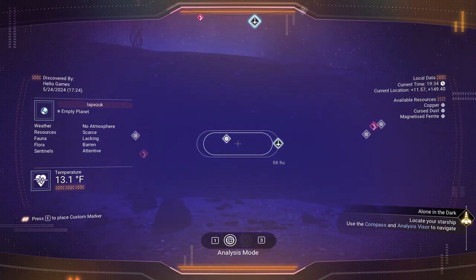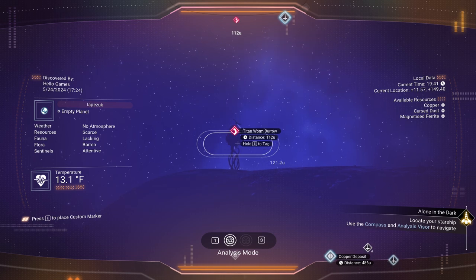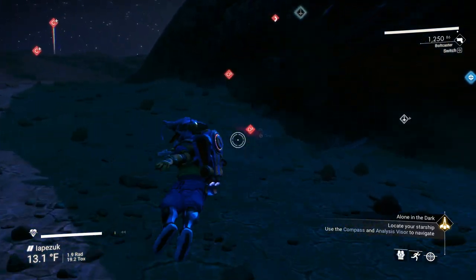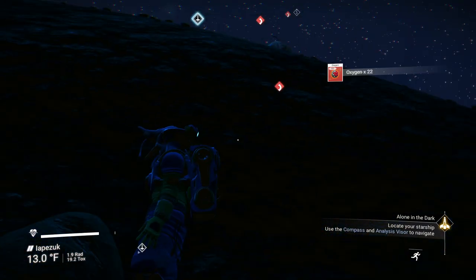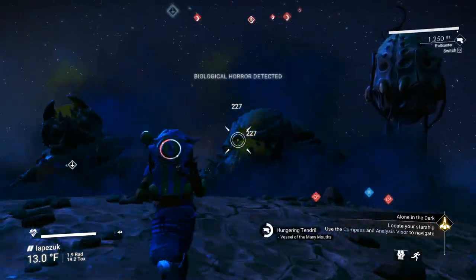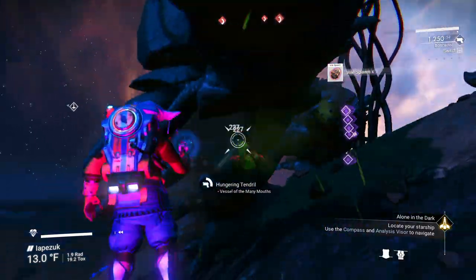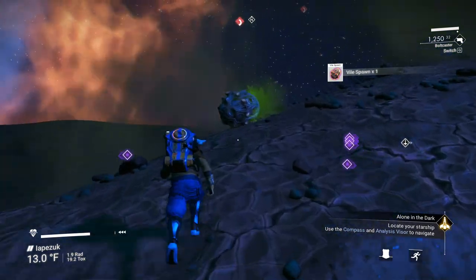The other thing we need is to take out these titan worm burrows — I think it's eight of them. If you're close to one and it's on the way, switch over to your bolt caster, do a quick scan, and pick up resources on the way. There's one — and we've got a whole bunch of condensed carbon over there. Before we get it, I'm going to go up to this hill and take out some of these titan worms. They're basically just larva in this form. They will attack you — just keep going sideways and you'll be fine. Try to pick up the bile spawn because it's handy and worth something later on.